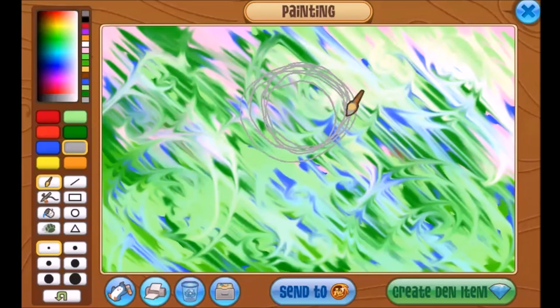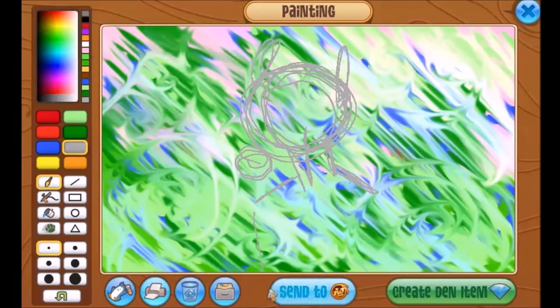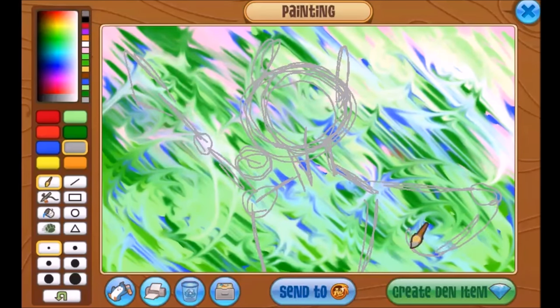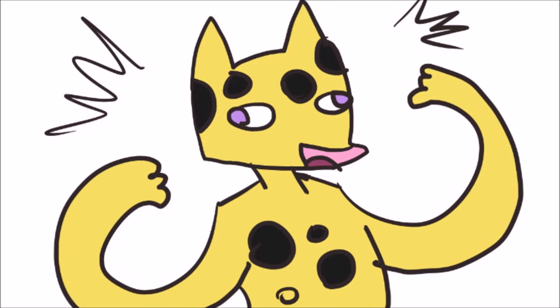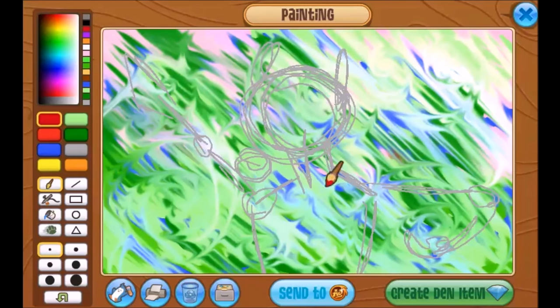Next you're going to need to sketch out your character that you're wanting to do the drawing of. Here is my Animal Jam OC. His name is Sparklebutt. His mother was Goddess of the Sun and he has superpowers. My OC — do not steal him. There he is. He looks beautiful. He deserves some fan fiction and fan art.